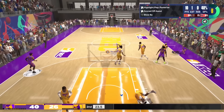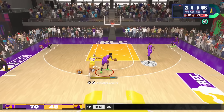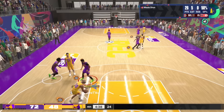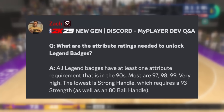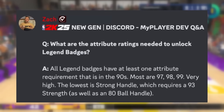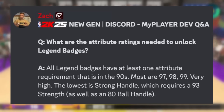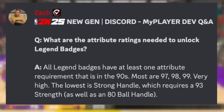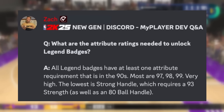I'd like to share a brief rundown on how I came to this point. For those who may not have heard, NBA 2K25 is introducing Legend badges — a Legend badge is one level above the Hall of Fame level. You may be wondering what the requirements are. I'll reference this post from Zach Timmerman: all Legend badges have at least one attribute requirement in the 90s — most are 97, 98, and 99. The lowest is Strong Handles, which requires a 93 Strength and an 80 Ball Handle.